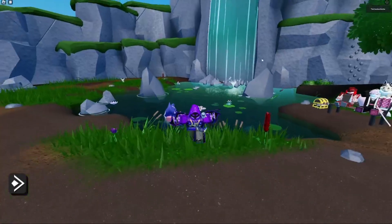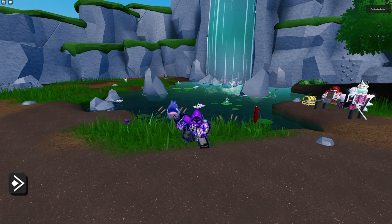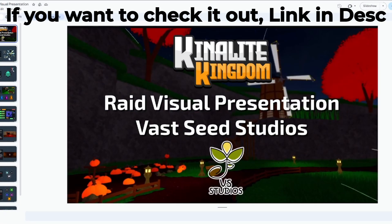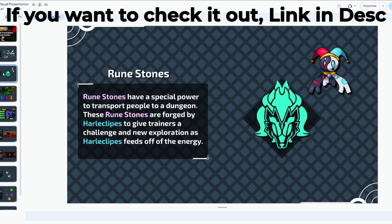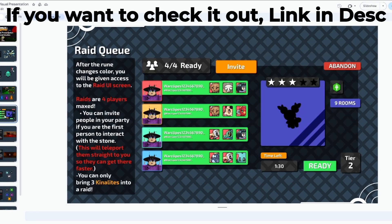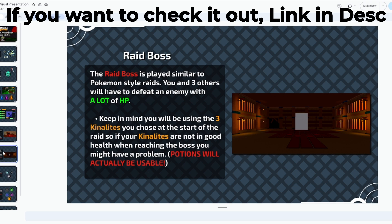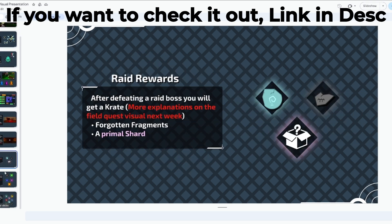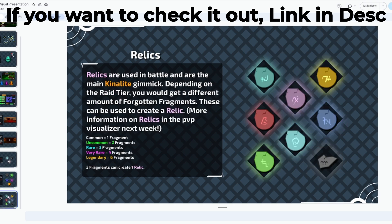Let's look at some more leaks from Kunalite Kingdom. We have a visual presentation of the raid system that's coming out — it's a slideshow of what raids are going to look like. It shows the different spawns, runestones, raid interactions, raid queues, raid rooms, and raid bosses, as well as rewards, shards, and relics. I think this is really cool and I'm excited for raids to be added in Kunalite.